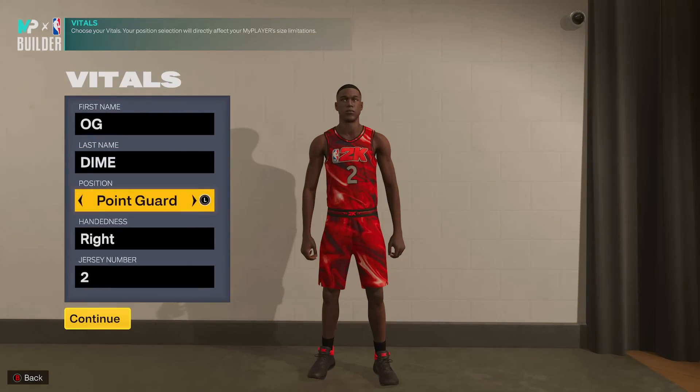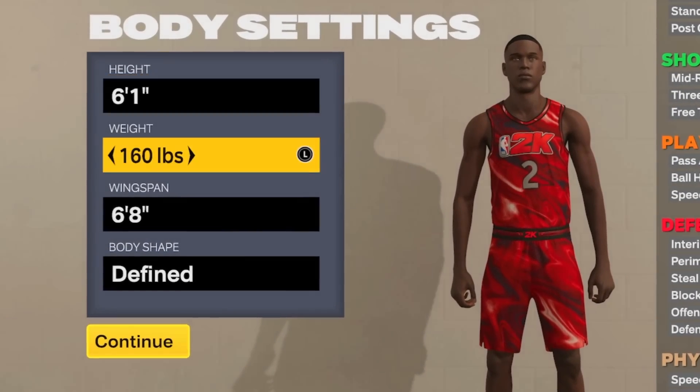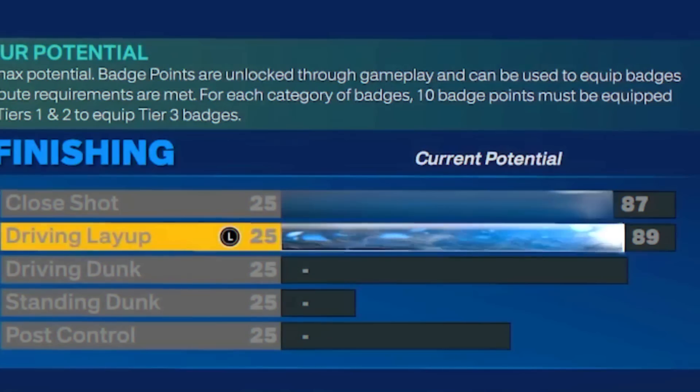So we're going point guard, right hand, whatever number you want — doesn't matter. 6'1 on the height, 160 on the weight, 6'8 wingspan, and whatever body type you want — doesn't really matter.